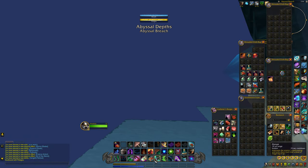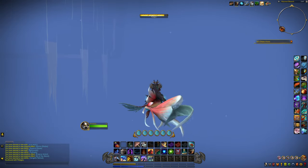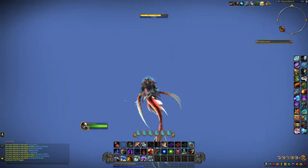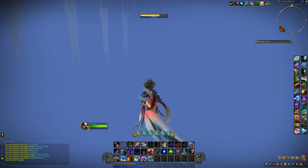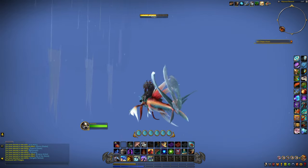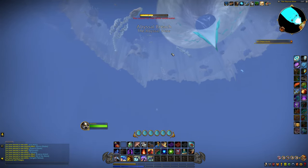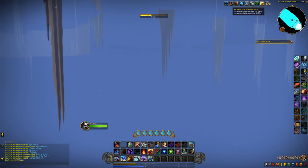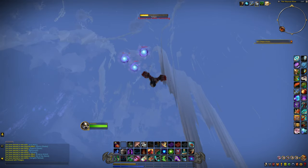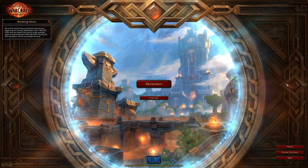Alright, we're going to jump on our swimming mount and head out this way. When you come out here you have to be careful because you can disconnect. We kind of need to inch our way towards the entrance here — we might want to swim down a little bit and then go this way. There we go, we can see the entrance, so we kind of want to go this way... and then I'm thinking we made it — oh crap, I think we fell. Yeah, we fell. Oh no, and we disconnected. Okay, that's fine — I'll redo that, I'll be right back.